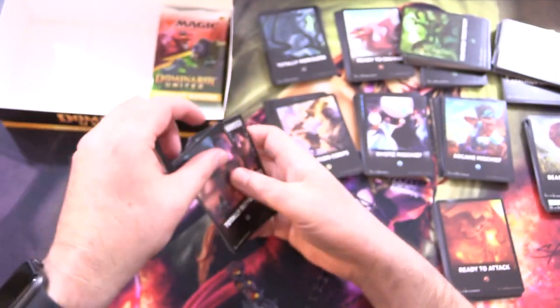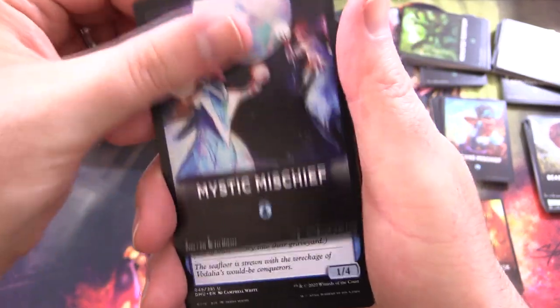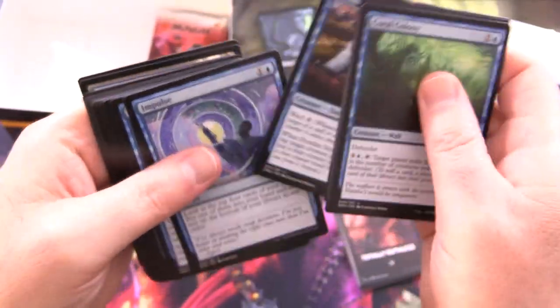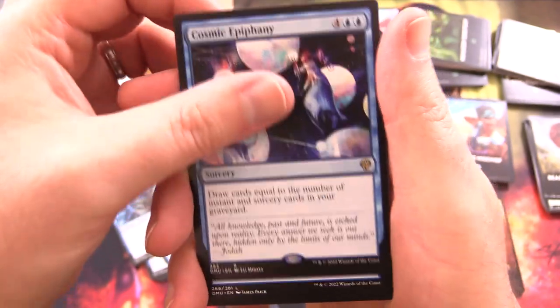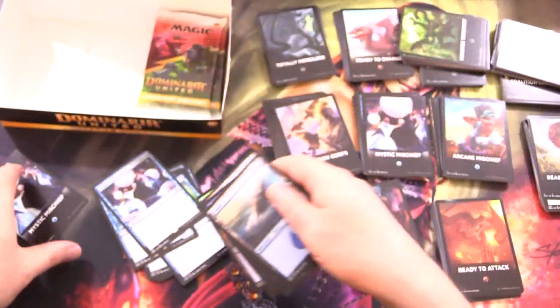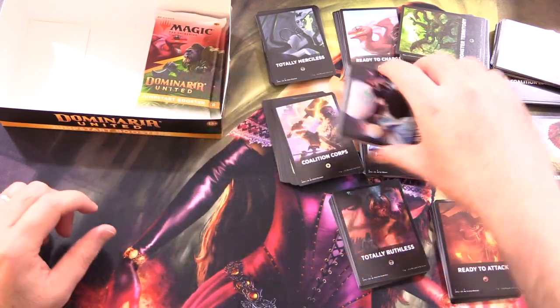So I think we got three Mythics — unless I'm miscounting. I'm assuming we'll probably get maybe two more Mythics if the balance is the same. Mystic Mischief — we saw that one earlier. Founding the Third Path — that's good. The rare here is Aether Channeler — I don't remember that one from before — and Cosmic Epiphany. Nice that you get a couple of foils; that's not something I remember from the Theme Boosters.